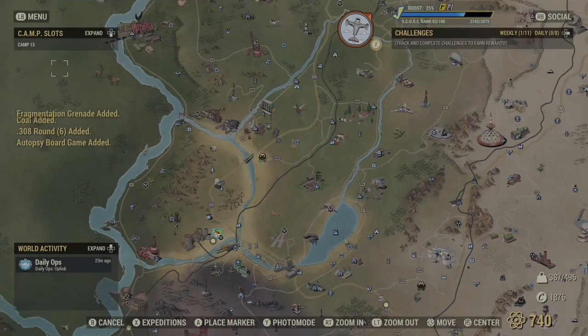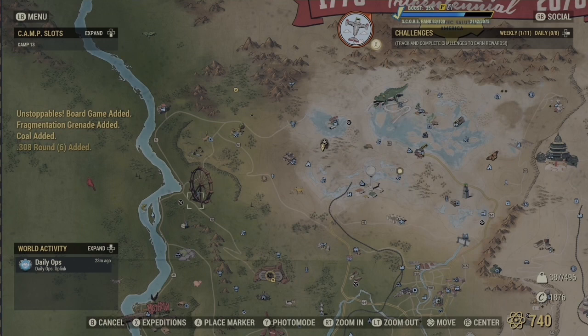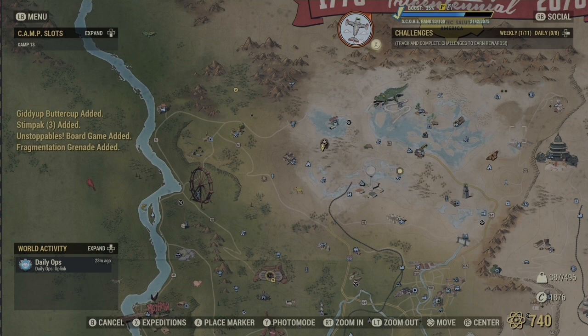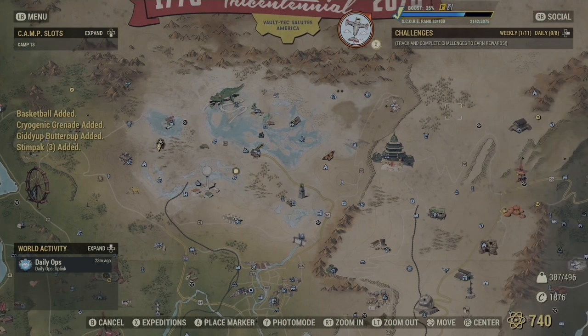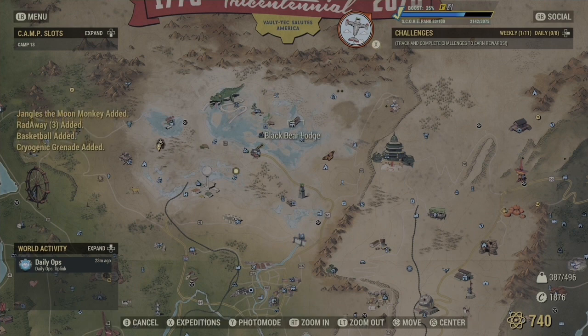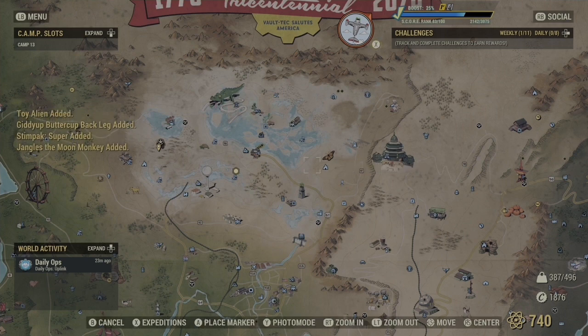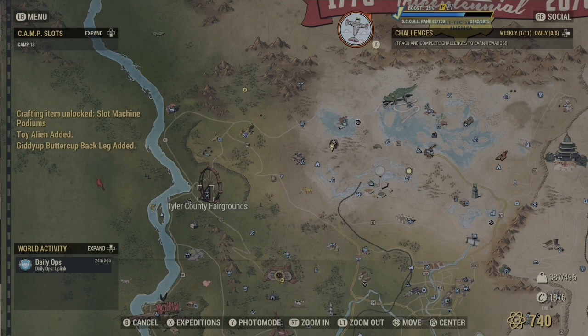Taking a look at the map — various spots. Wavy Willard's and Tyler County Fairgrounds are like large numbers of scorched that spawn there. Palace of the Winding Path — I find that one a bit tough; you have to go through all the rooms but they do spawn in there. Morgantown Airport of course where we just were. The Black Bear Lodge. Bolton Greens is another one I'm thinking of as I look at the map.